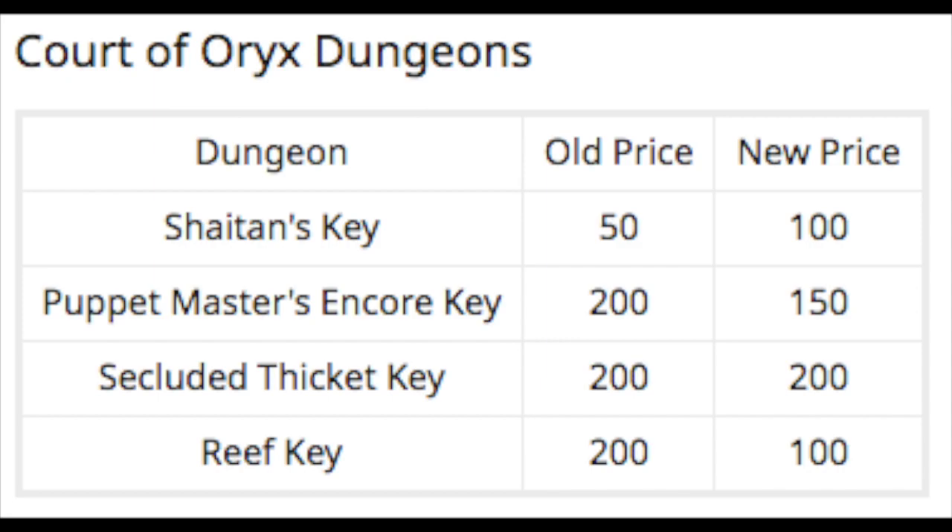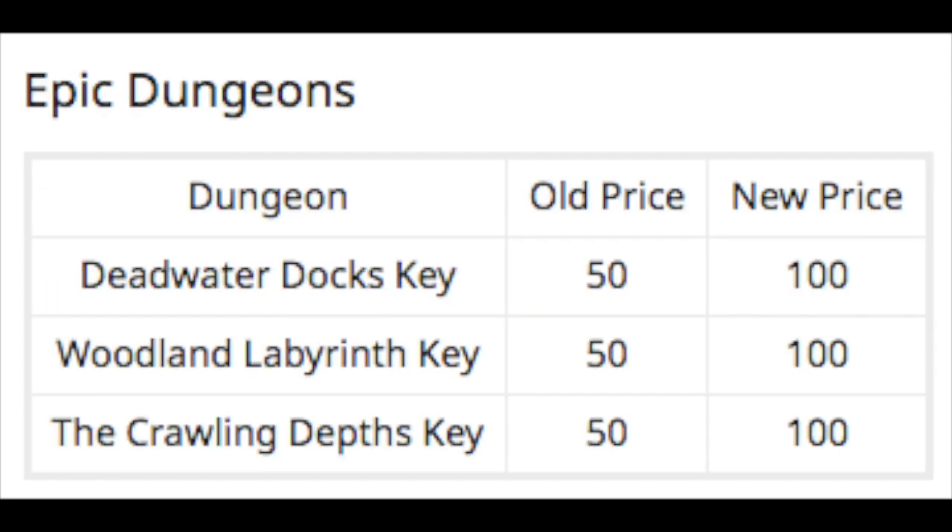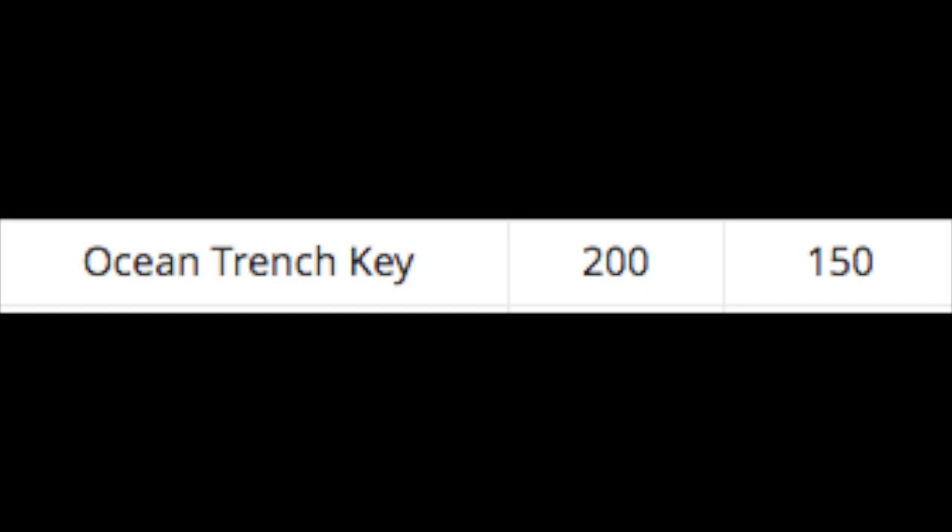Court of Oryx dungeon prices were also balanced out. Shaitan goes from 50 to 100. The Encore actually goes down to 150, which was a value we didn't see before, and the Reef gets cut down in half to match Shaitan at 100. Definitely liking those new values a lot more. And of course, our three epic dungeons — Deadwater Docks, Woodland Labyrinth, and the Crawling Depths — have all doubled from 50 to 100. I was also surprised to see the Ocean Trench go down from 200 to 150 like the Encore. But now the distinction between the Tomb and the OT, price-wise, is more accurate.